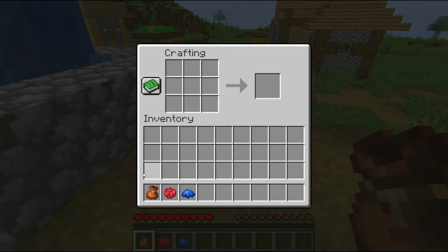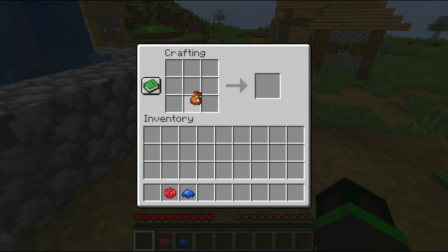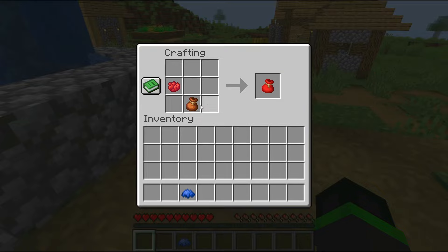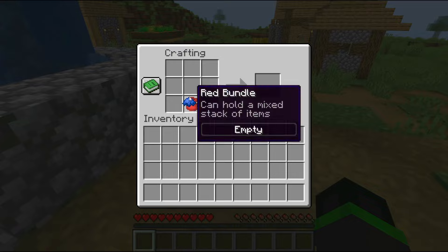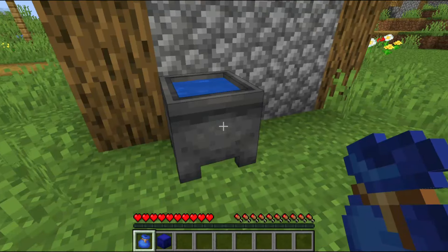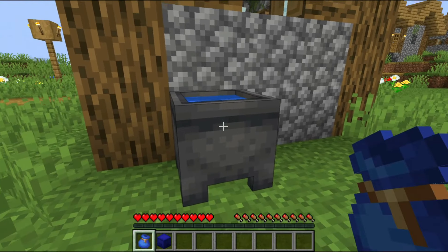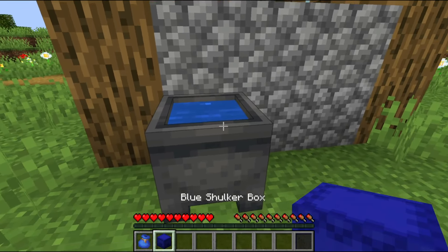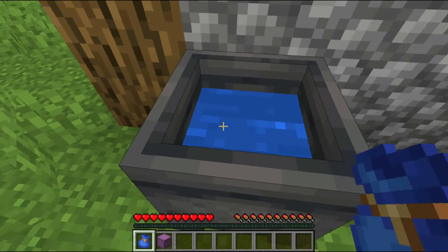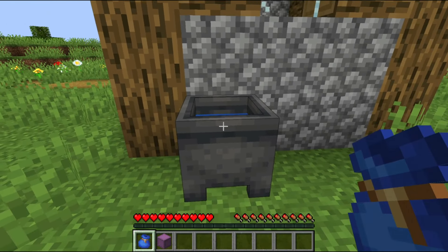You can use a crafting table to dye a bundle by placing both the bundle and dye in the crafting grid. Note that the colors on a bundle cannot be mixed, meaning a bundle can only be dyed one color at a time. You can still change the color by re-dyeing the bundle again, but a bundle cannot be undyed — once dyed, it won't be able to go back to its original default color. If you want the default color back, all you can do is make a new bundle and leave it undyed.